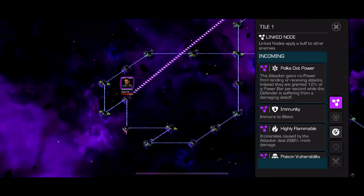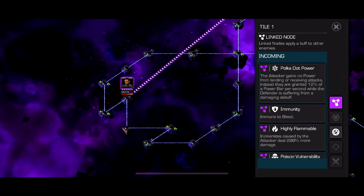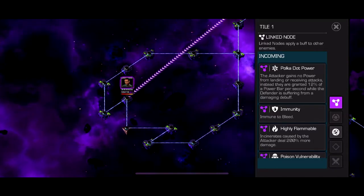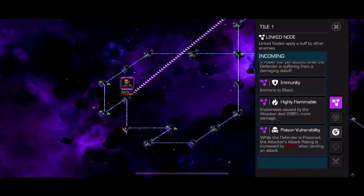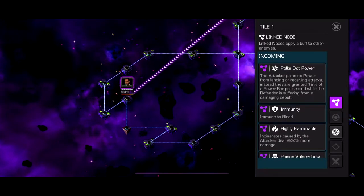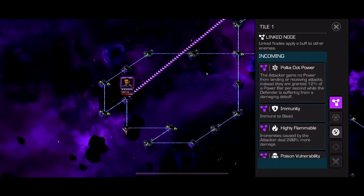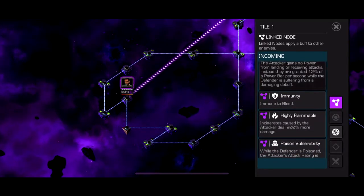The easy answer here is a full Domino Trinity. If you've got her, she's been sitting at rank five collecting dust, and then this path came out with incinerates doing 200% more damage. Domino Trinity heavy — the damage is absolutely insane.